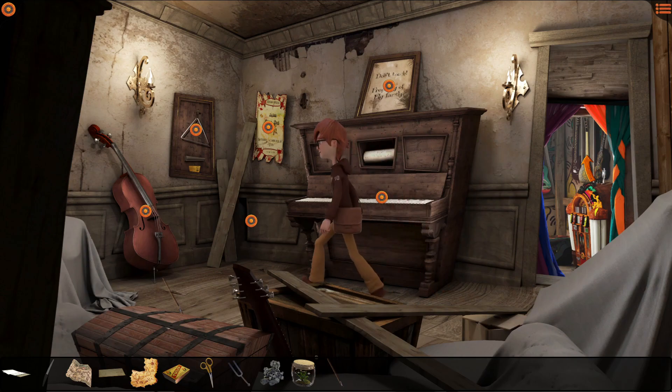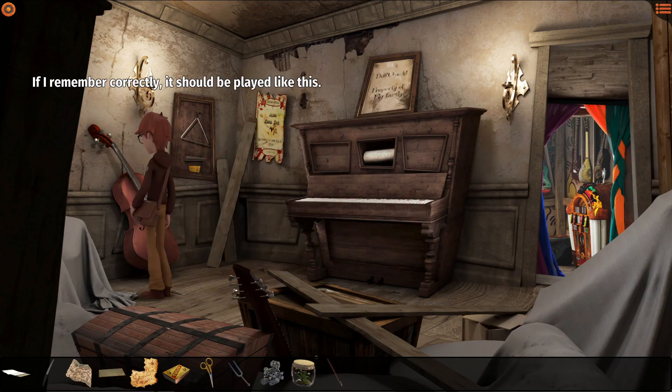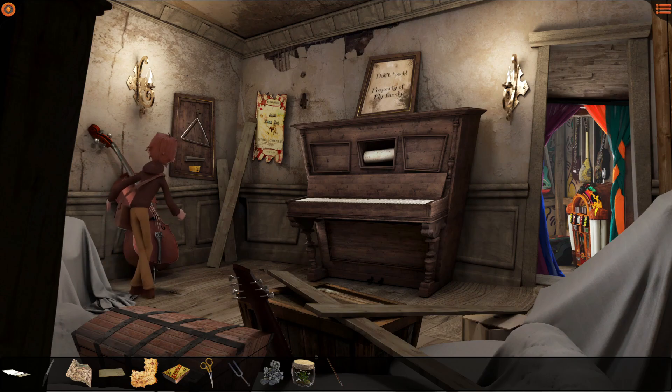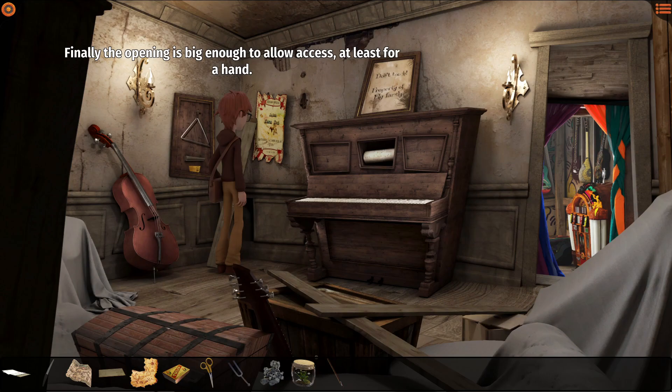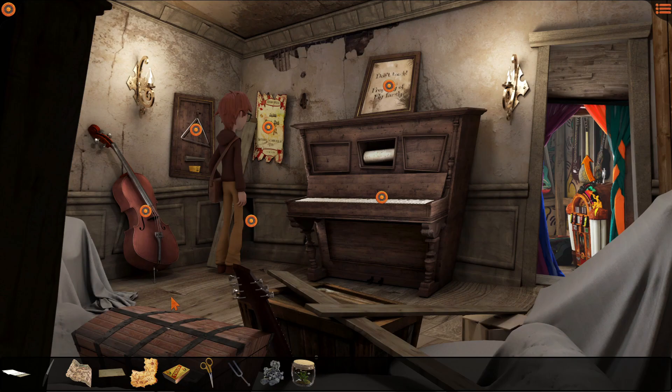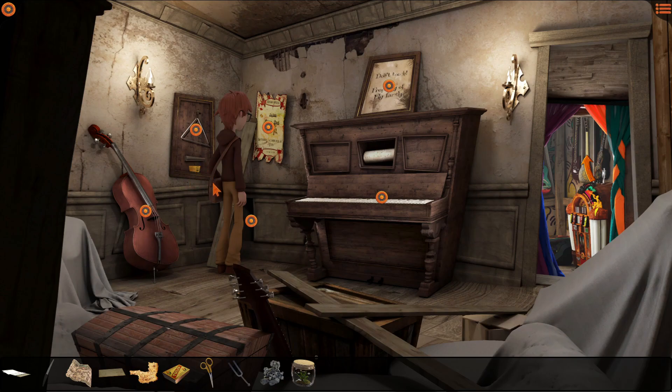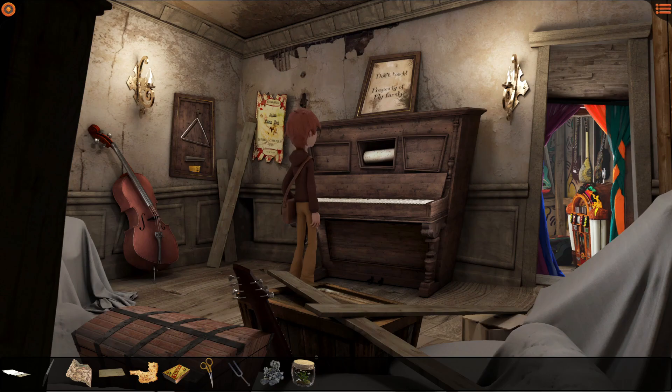Here we go. If I remember correctly, it should be played like this. That noise again. Finally, the opening is big enough to allow access, at least for a hand. I don't need the bow anymore. Perfect. I can get my hand through. It's a piece of paper — actually it's a piece of the kids' map. The map is still incomplete. How many more pieces are there? Even now with six pieces, I can't get clear clues. I guess there's nothing else we can do here then.